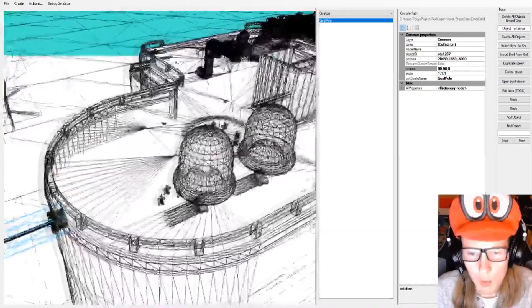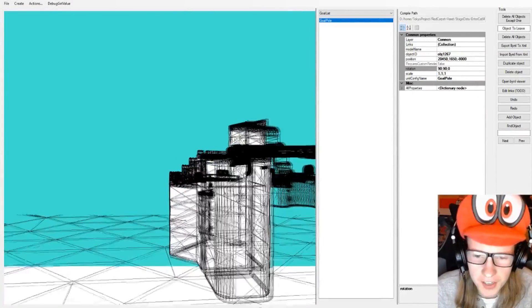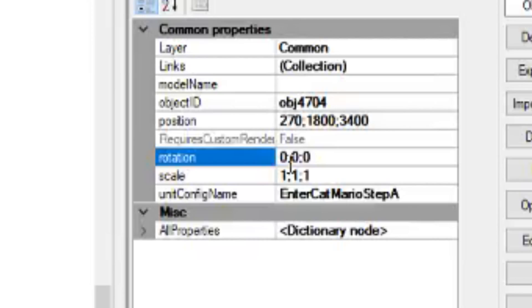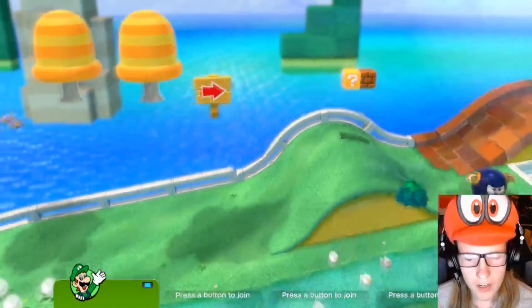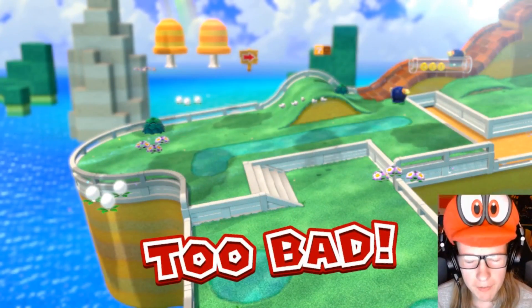We asked for a number between 1 and 360 and we got 8. So we're going to take this starting area and just rotate it by 8 degrees. All right, this is starting to look a bit better. Never mind.